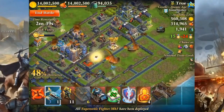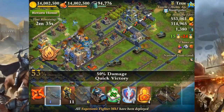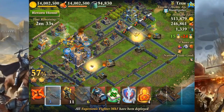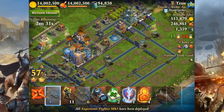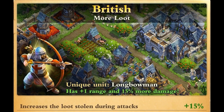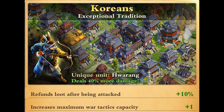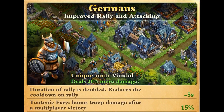Heavy tanks are like water — water is a base foundation for any drink, and heavy tanks can be used for any nation. British are really good for extra loot; Romans are great for the extra heavy tank; Koreans for the extra tactic; Germans for Teutonic Fury. However you want to do it, you can use any nation.